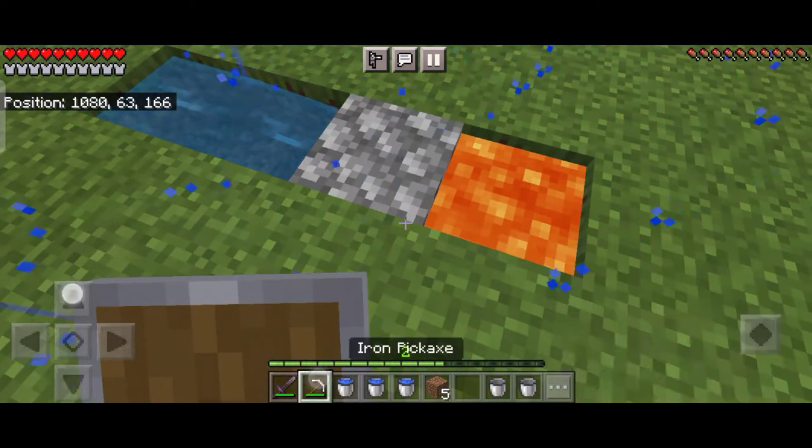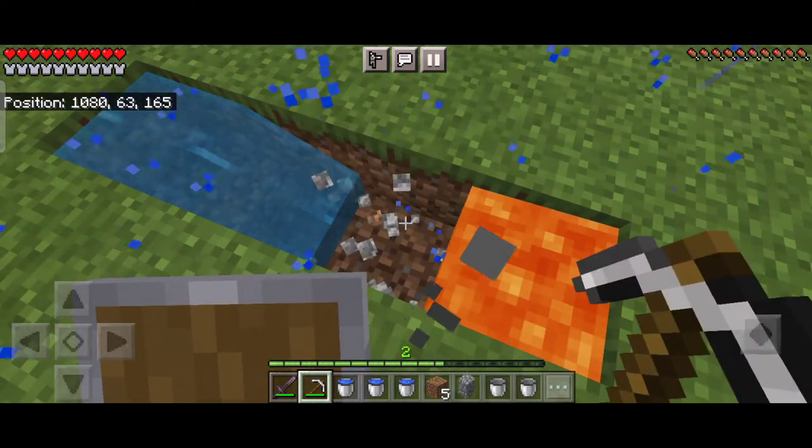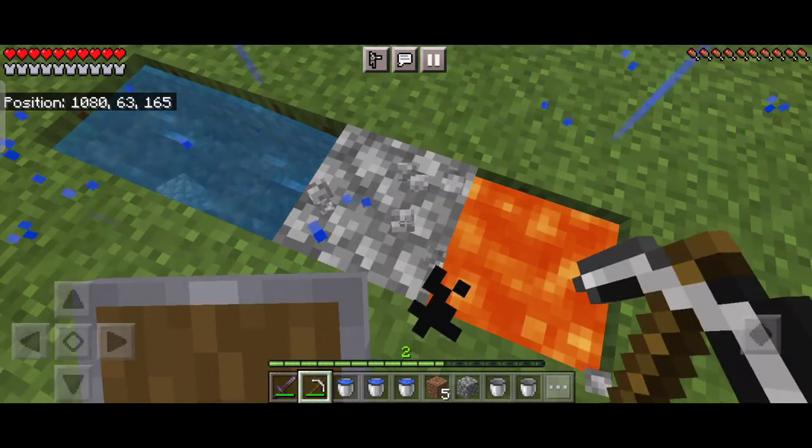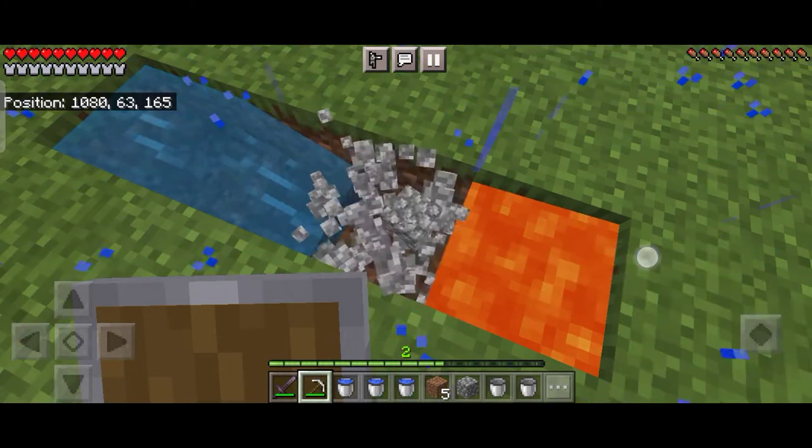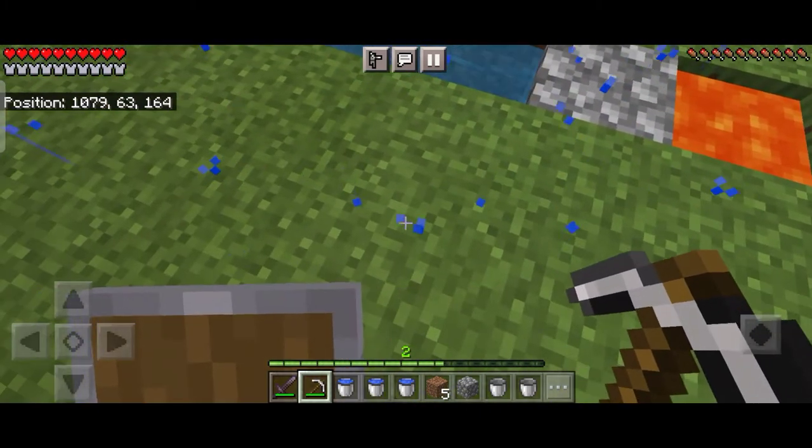Now place water at one end and place the lava bucket at the other end, and that's it — your infinite cobblestone generator is ready. You can mine as much cobblestone as you want and it will never end, it's infinite.